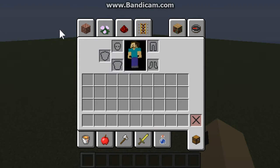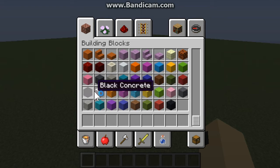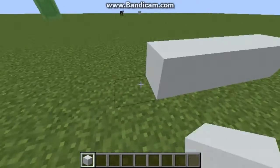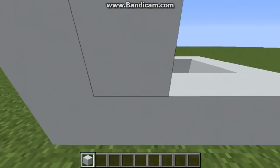So the first new thing added in 1.12 is concrete and concrete powder. A really neat thing about white concrete is that it is a very nice white smooth block for creating very modern architecture.